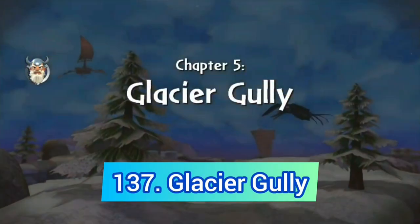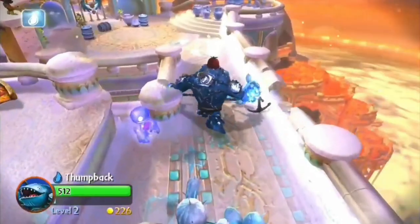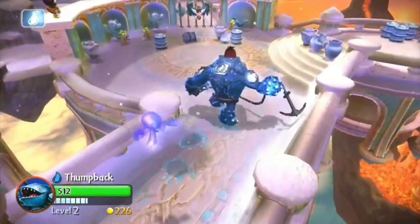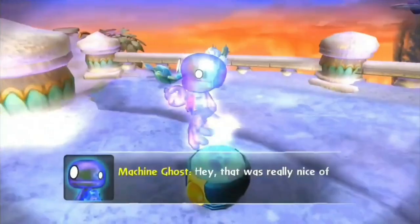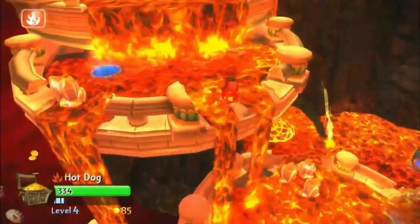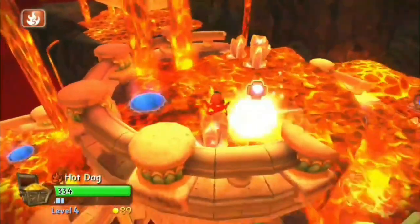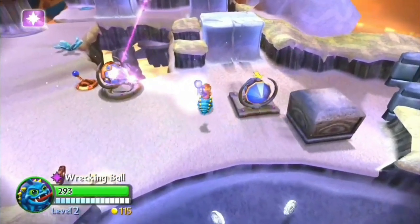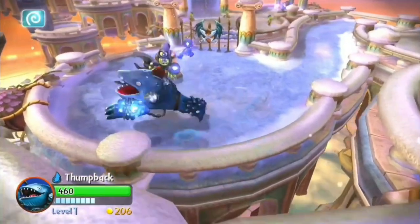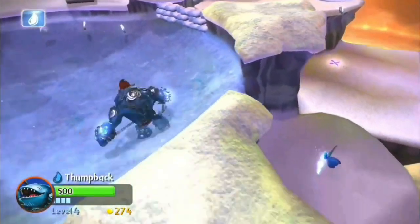We are returning to Giants with Glacier Gully. The music here slaps, and even though this level introduces us to icons like Machine Ghost and Noodles and has one of the best elemental gates, it's just filled with simple but boring light beam puzzles, and ice physics are just unbearable — especially in that ice ball thing.